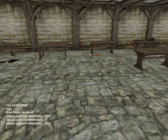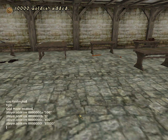To add some gold, you can do 'player.additem' — seven zeros and F — and then you can add a lot. I'm not sure if you can add that much, but you can add 10,000.